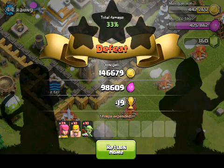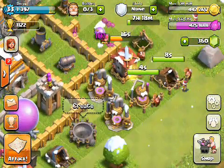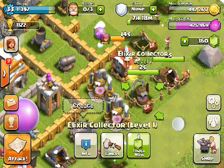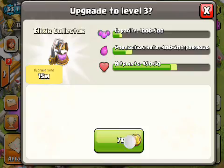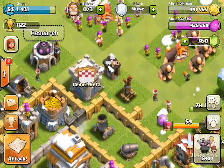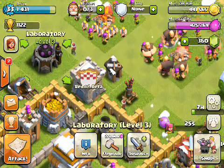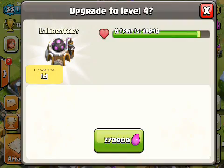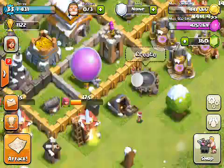146,000 and 98,000 — not bad at all. So as I said, we'll use 400,000 to upgrade this mortar. These guys are about to finish up right here, so I think I'll do another 15 minutes of raiding and then start two things: one, this construction for two days at 400,000 gold, and two, the laboratory upgrade for one day. It won't take most of the elixir, and then we'll be able to upgrade giants at the end of that.